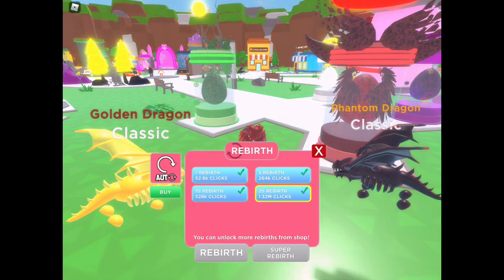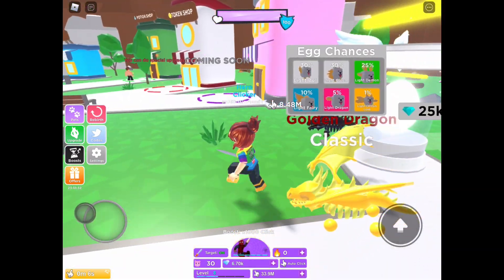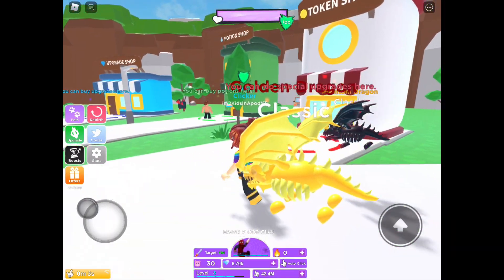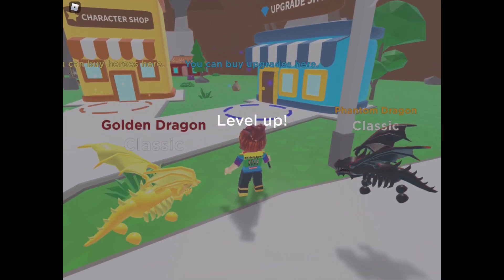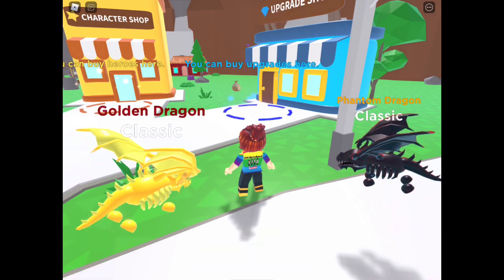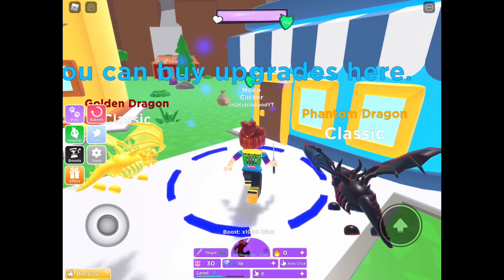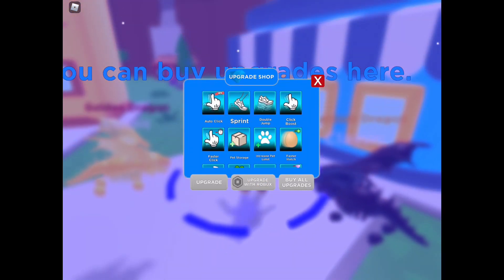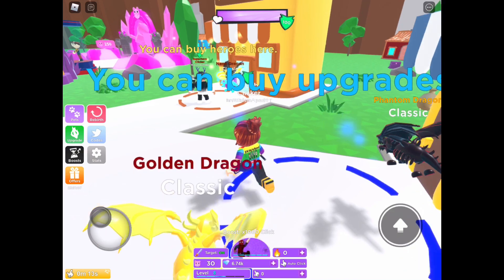I'm leveling up again — I'm not even sure how but I am! Rebirth again. Now let's see if I can go to Peppa's place. Hi Peppa! I see token and potion upgrade — oh, I can go upgrade. What is that upgrade? Rebirth again — I'm going. What's that? Auto, faster increase, pet storage, more rebirth upgrade. Oh man, I don't have that much money.